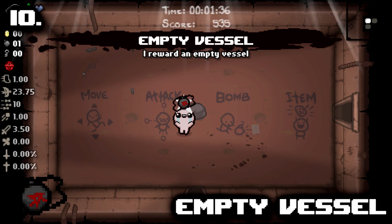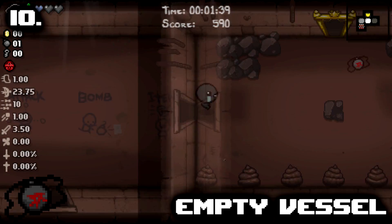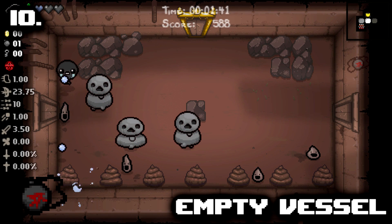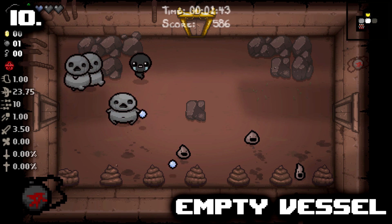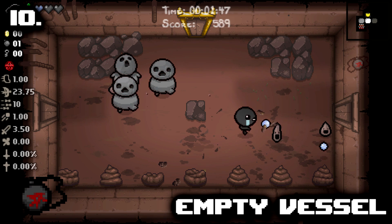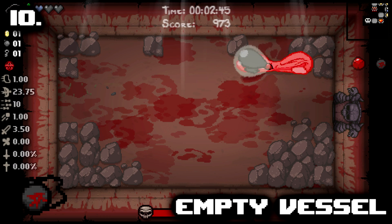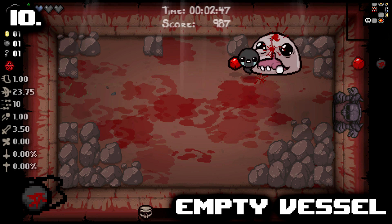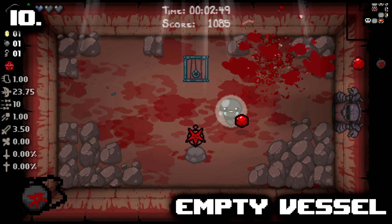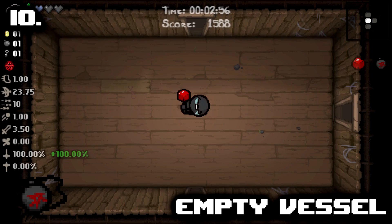Number 10: Empty Vessel. Empty Vessel is very underrated as a deal item and I was utterly impressed with how strong it was when I first got it some many years ago. Directly upon picking it up, you'll receive two Black Hearts and if you have no Red Hearts — a scenario in which better players often try to get to — you're also going to gain flight and invincibility every 40 seconds in rooms with enemies.